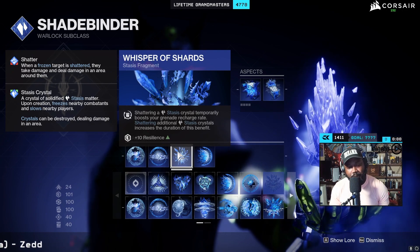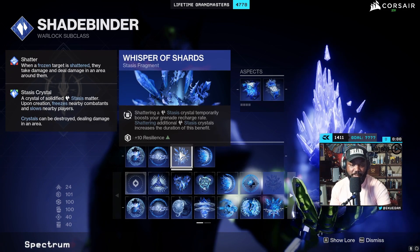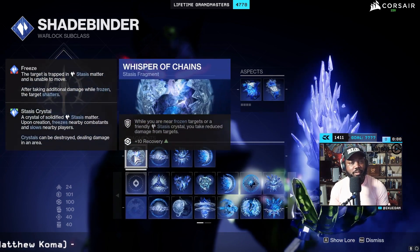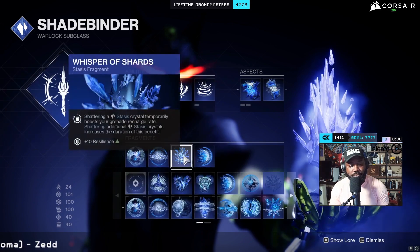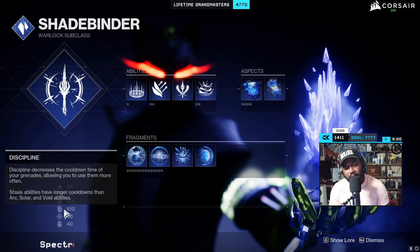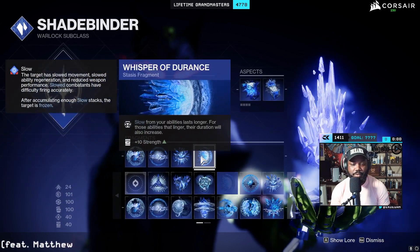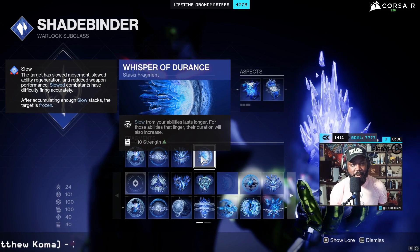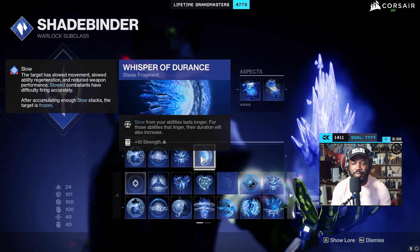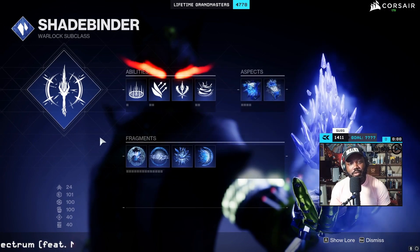Whisper of Shards — shattering a crystal boosts my recharge rates. The neat thing about this one is it not only increases the duration of the benefit, but it also gives me plus 10 Resilience, which helps you focus a bit more on hitting triple 100s. Whisper of Endurance is the last one — slows from my abilities last longer, and for abilities that linger the duration also increases. So the slows from Bleak Watcher are going to last longer.